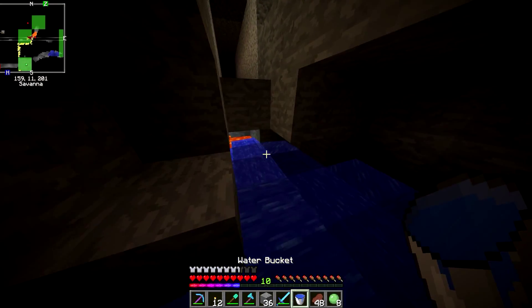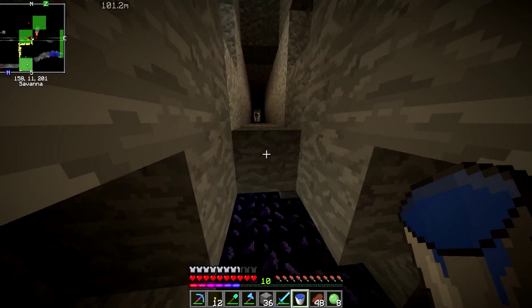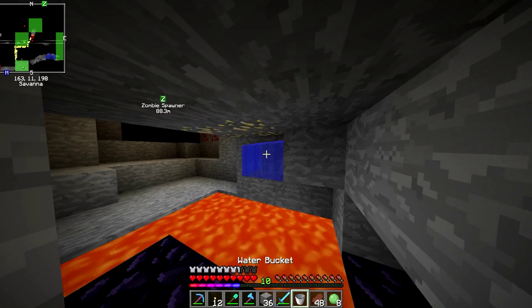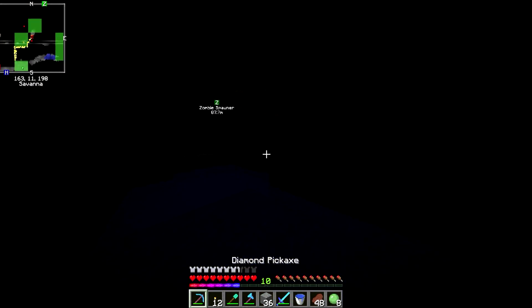Do we have a bucket of water on us? Yes, we do — for once we actually have a bucket of water on us. I think I'm gonna keep that in my hotbar from now on. But let's try and get rid of as much of this as we possibly can.